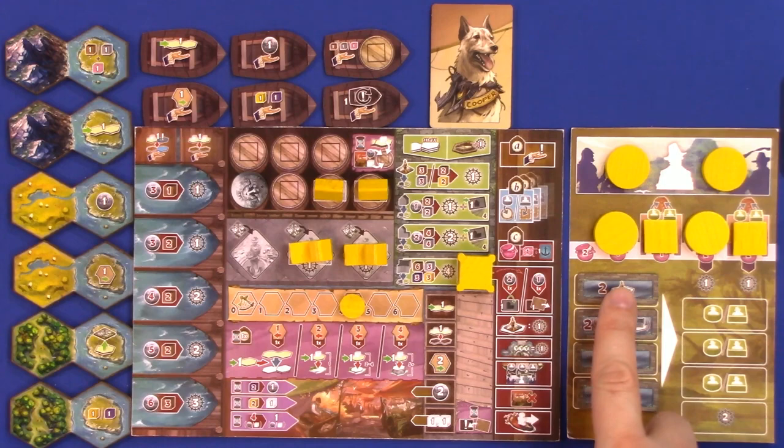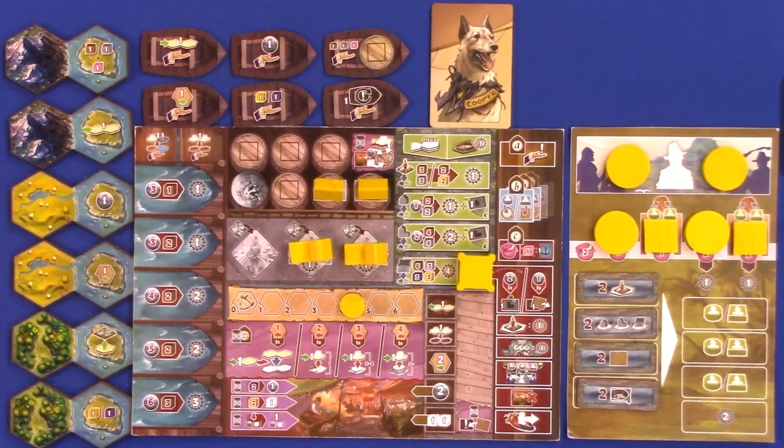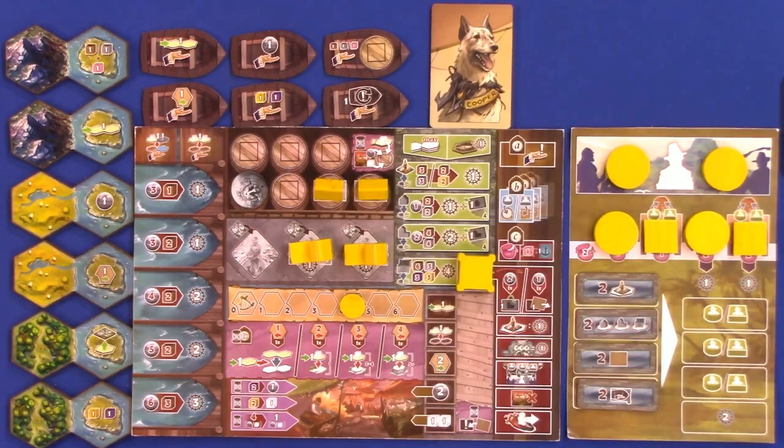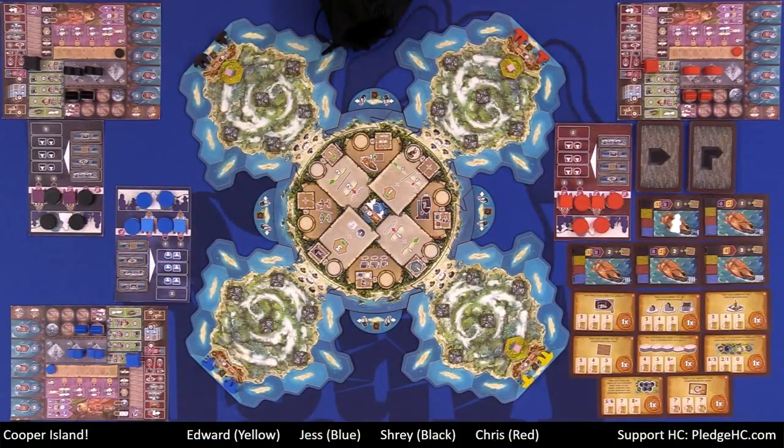Below that you have goals which you can attain, and as you attain these, this is how you unlock further workers. On the very last bit on the left-hand side are your eyelet tiles, which are part of your income phase as the game goes along. And then the namesake of the game — there's Oda's puppy Cooper. Hi Cooper.